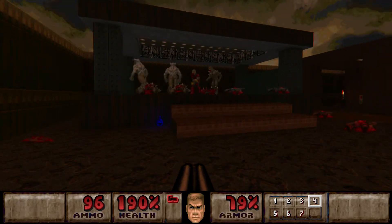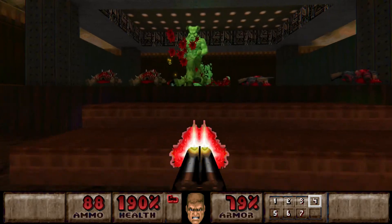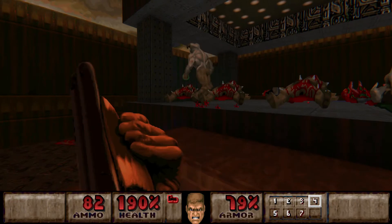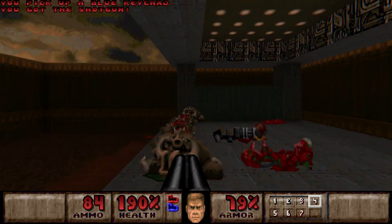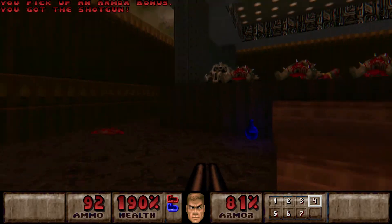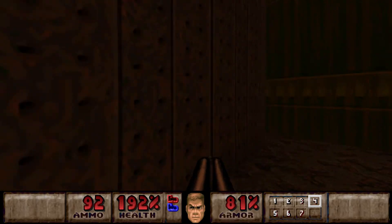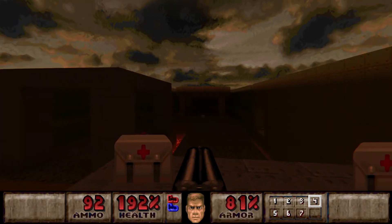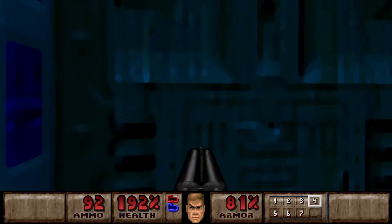Alright, time to deal with those Hell Knights then. Oh damn, there's a chaingunner too. Yay, the blue key! I'll be just gathering these pickups here. I don't remember if there was anything here aside from health. Nope. Yeah, I think we're done with this area. So there's the blue door - it's right here.